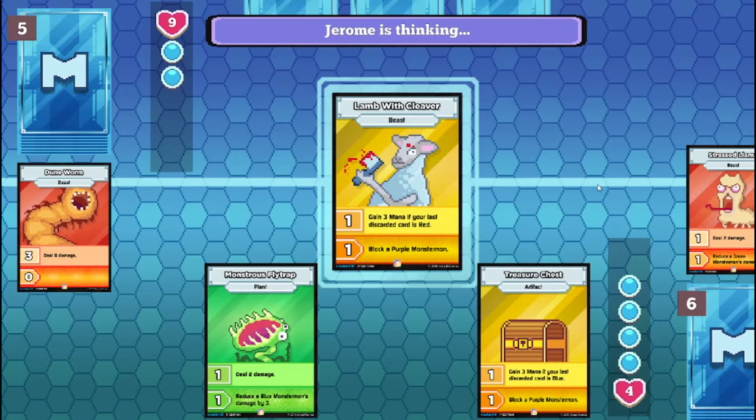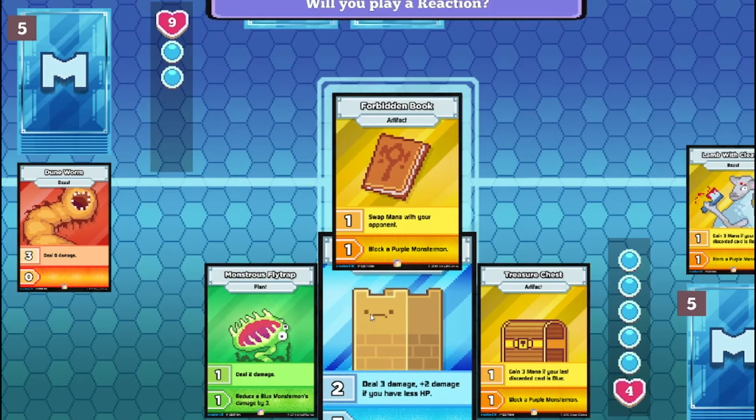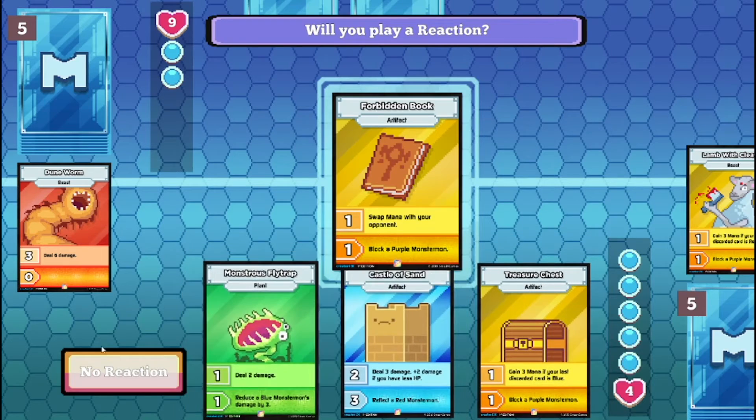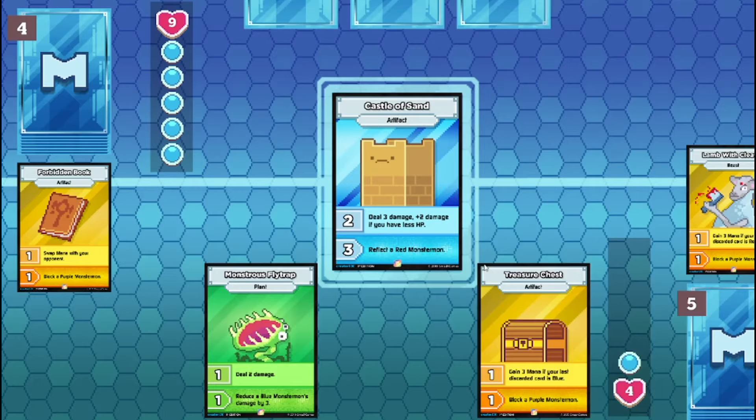Land with the Cleaver, attack mode. That's a zero, really?